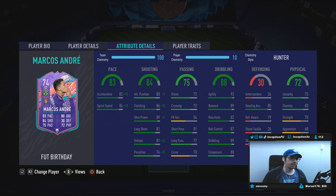82 acceleration, 84 sprint speed is good because we will be giving him a hunter chemistry style to boost that acceleration and sprint speed up to a 92, 94. Base card stats for shooting for a silver player is actually pretty solid, because with the hunter chemistry style we'll be making his finishing a 96 with 94 shot power and 96 for volleys at 80 composure.